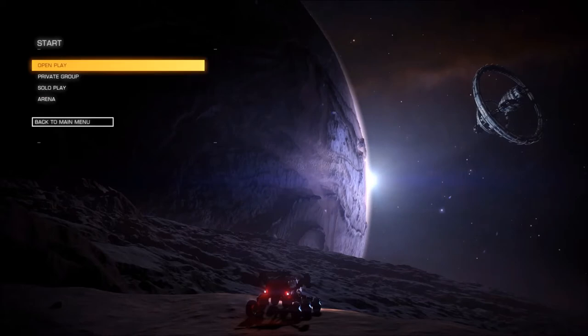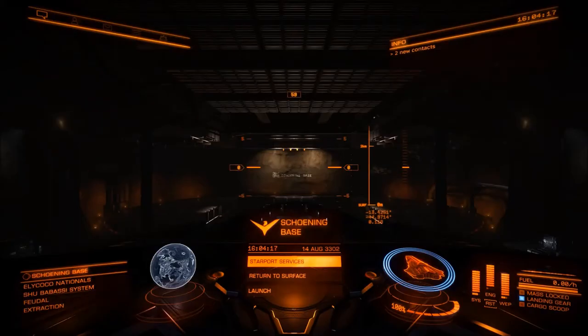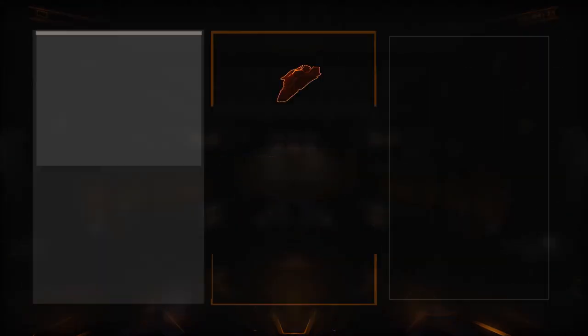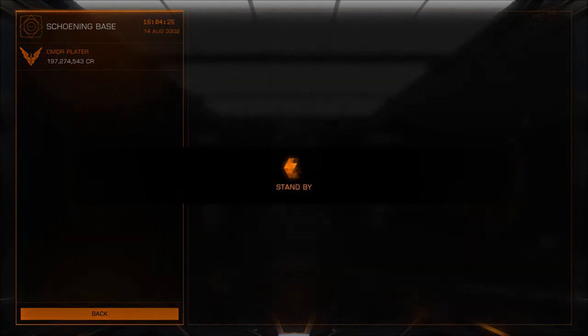Board hopping is simply where you log out, go to the main menu, and switch game mode. If you're in solo you go to open play; if you're in open play you go to solo — back and forth until you fill up your mission quota. There are lots and lots of different missions here. In the target system there was actually a conflict on there as well, so you could potentially rank up with the factions by stacking combat missions — you get rewarded twice for killing the same number of people, which is pretty handy.